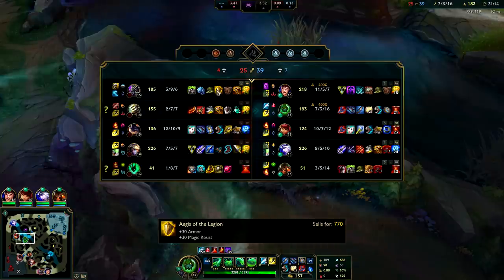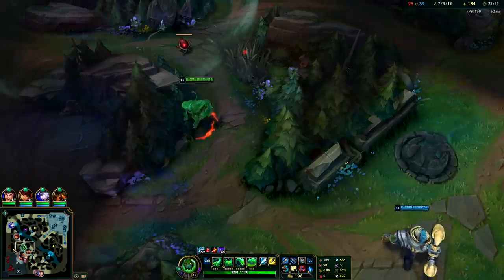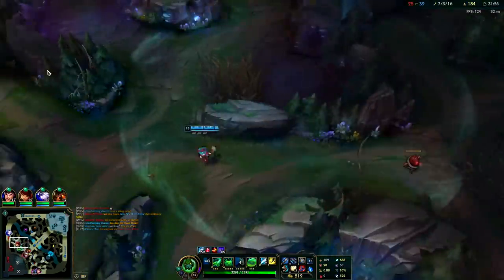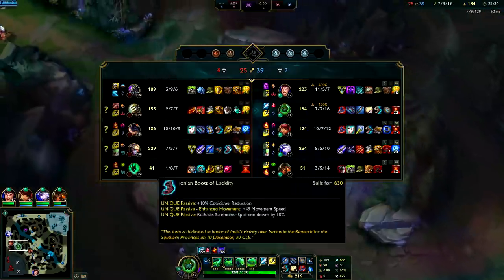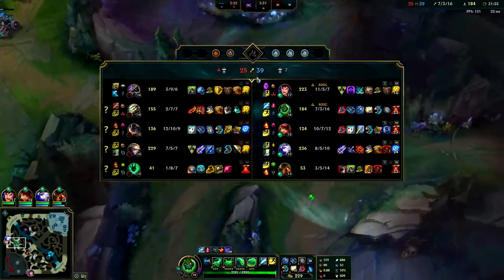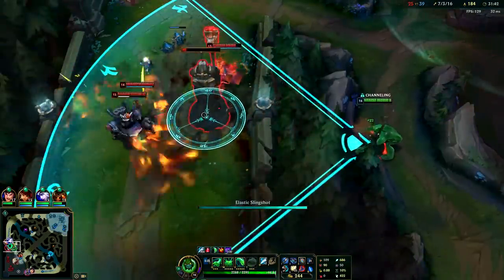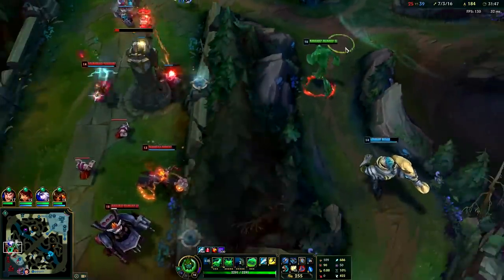He's got Spirit Visage and Aegis - I gotta be careful, I gotta fight him with teammates. I can't go in there - Rumble has Hourglass, he's gonna Hourglass when I press R and then I can't kill him. Then Ezreal's gonna kill me. Ezreal's the balanced champion with a 70% ban rate in Korea Platinum and up. He's like the Graves of the ADC role - he scales well, he's good early, very safe, highly mobile with great item choices. There's nothing bad about that champion.